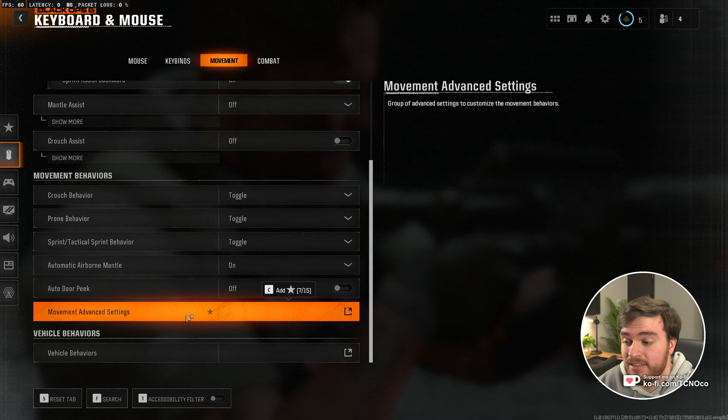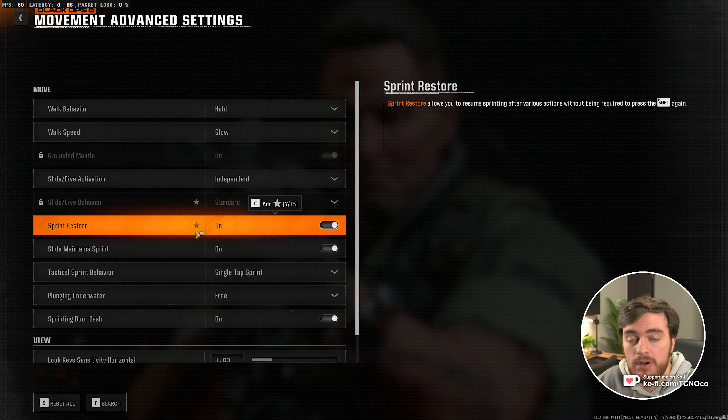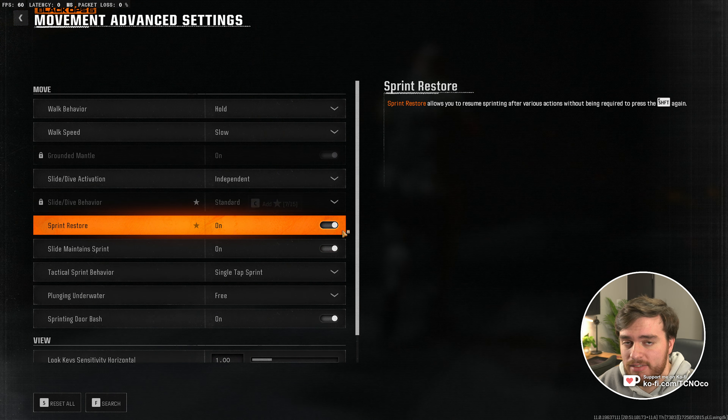Scroll down, choose movement advanced settings, and inside of here you'll find a couple of different options. Look for sprint restore and slide maintains sprint. Turn both of these on for a slightly better experience. A lot of these options are set by default.